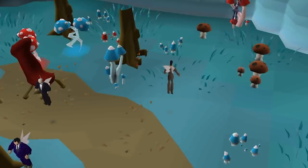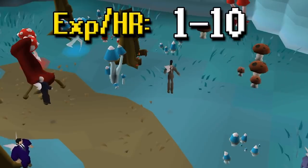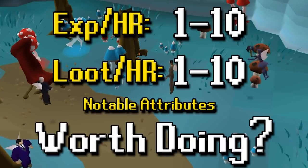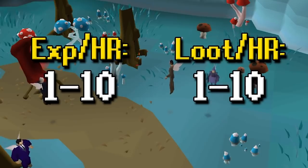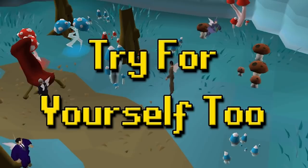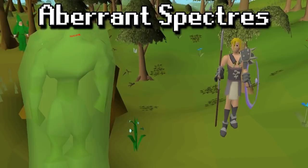I'll be going through most of the higher level slayer monsters — there are a ton of them so I had to cut off the lower level stuff. For the most part with low level tasks you're going to want to do almost all of them. I'll be grading the XP per hour on a scale from 1 to 10 and the loot per hour on a scale from 1 to 10, plus another attribute or two relevant to the task, and then whether or not it is worth doing. Keep in mind that the grades are relative and on a sliding scale — it's a bit subjective. I really recommend you try a task to see if you enjoy it. We'll be going through alphabetical order and there will be timestamps down below.